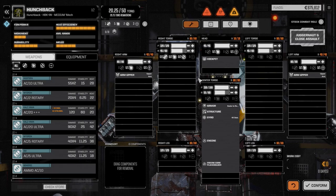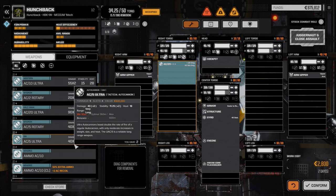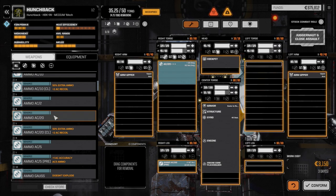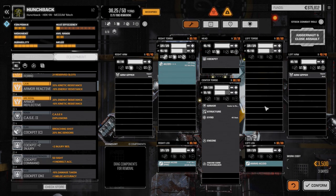I'm going to lay out the Hunchback with the autocannon 20. We've got the big heavy AC20 to drop in, and we can use precision ammo with this since it's just a regular autocannon 20. We'll load in regular precision ammo and I think we're only going to carry about 10 tons of ammo — I don't think we'll really need more than that for this particular build.